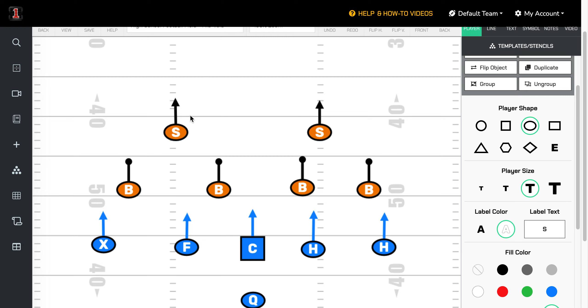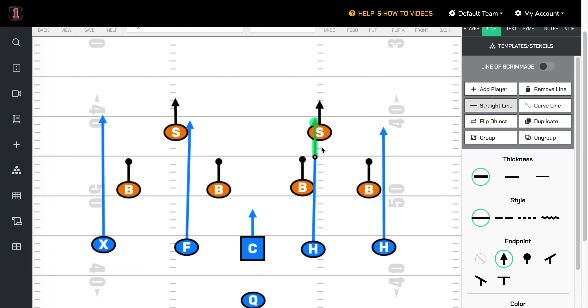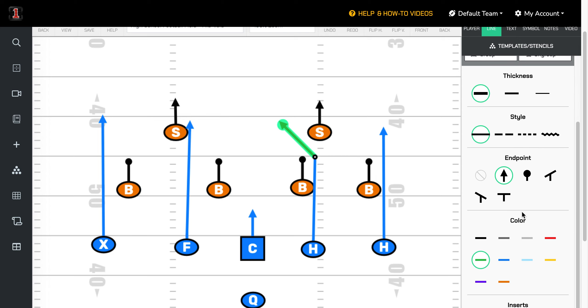If you want to attack a two-deep 6v6 flag football defense and they're not rushing anybody - but your quarterback's got to get it off in four seconds - you've got to find a way to get at least four people deep. Now, maybe one of these people can bend and get inside for the area that's going to be open, but you've got to hold these safeties out here and then get somebody in the seam.